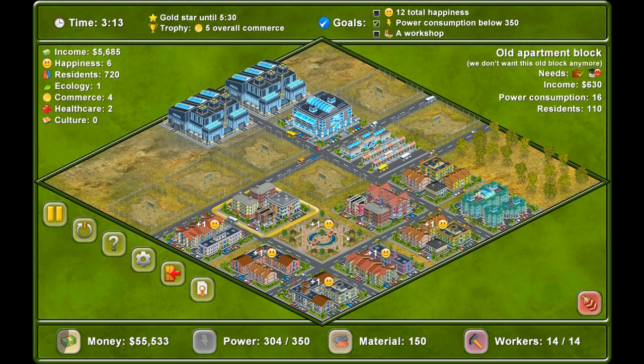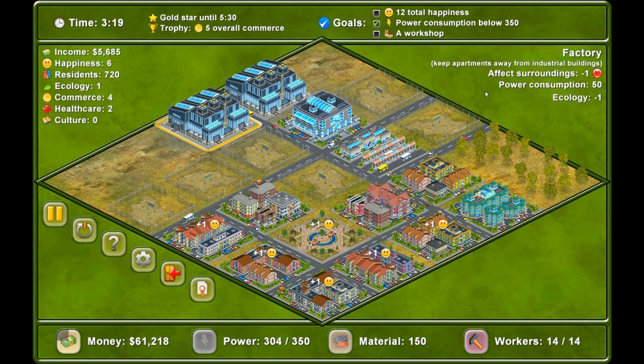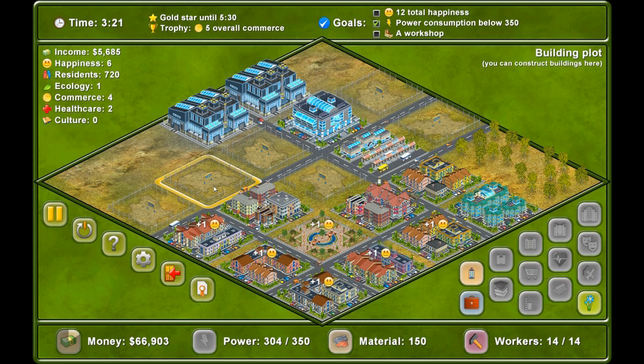Yeah, but we're never going to get to our happiness. Can we not build a park here? If we put a park here, it'll affect one, two, three, four houses.